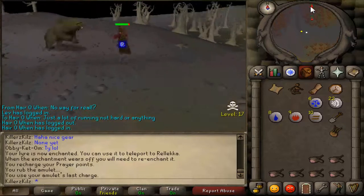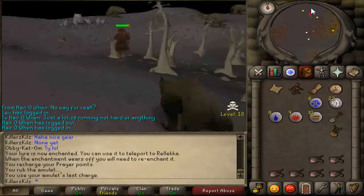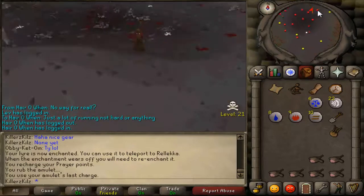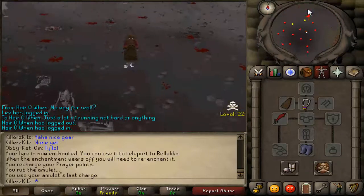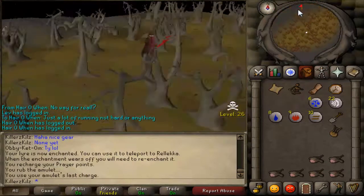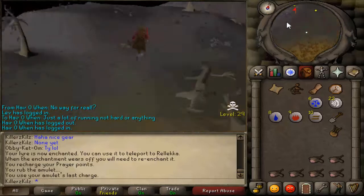It's quite far into the wilderness, so make sure if you do see PKers or something, do put on some prayer to try and protect yourself. If you do die you will lose your clue scroll anyway, because you have to have your sextant and all that on you, and your spade, to do this clue scroll. So if you die, you lose it.